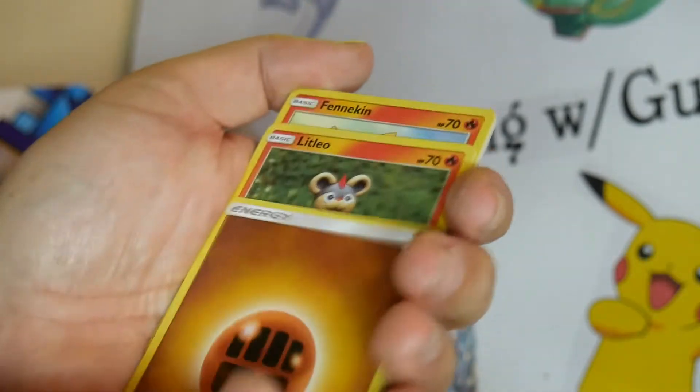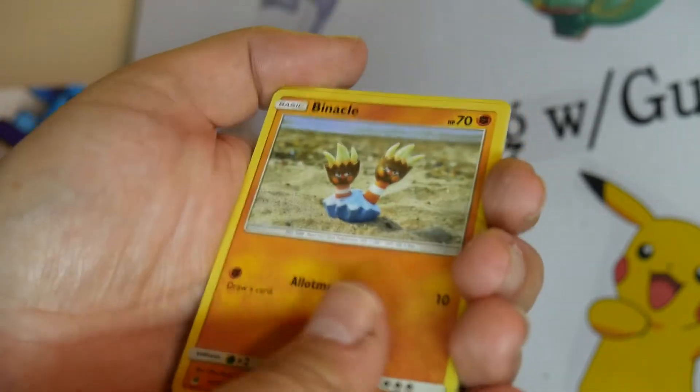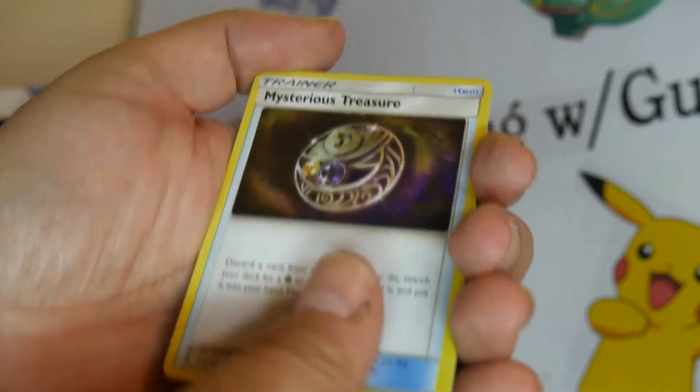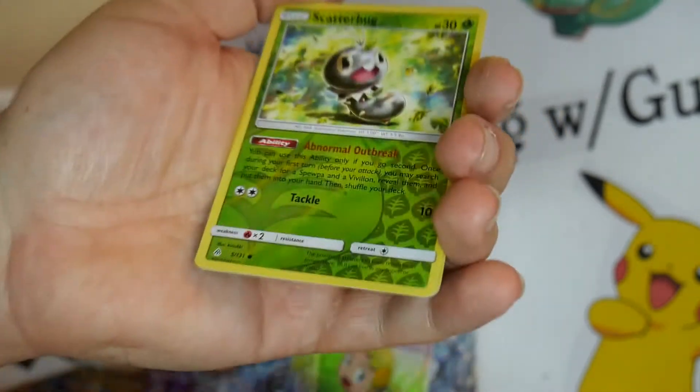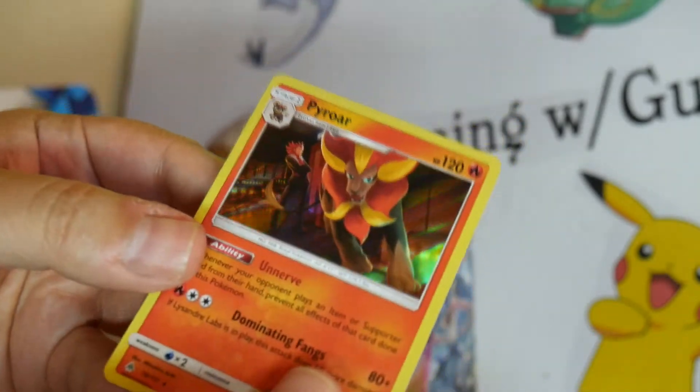Psychic Energy. And a Pyroar Holo Foil. All right.